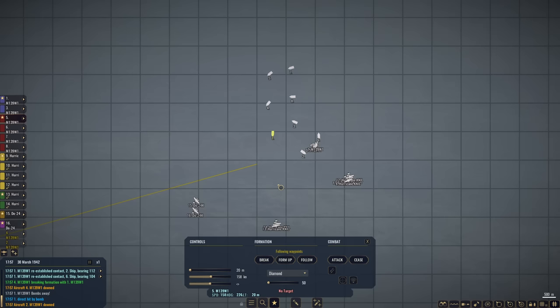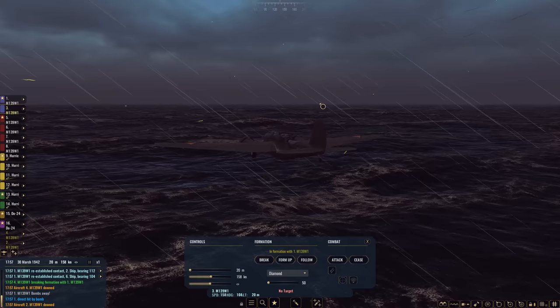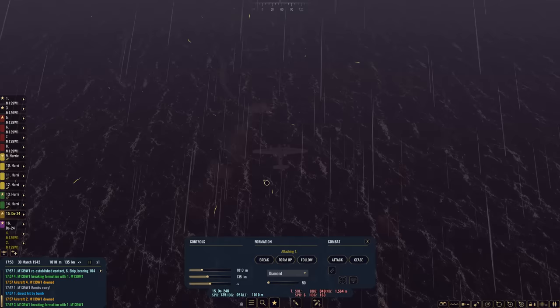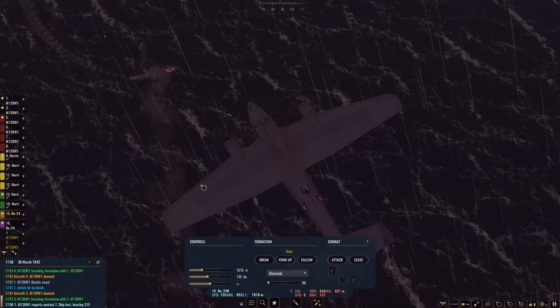Second formation of M139s come in. I have a strange feeling that this one still has a bomb — let's try. I wish there was an easy way to tell; I'm sure there is and I just don't know it. However, the second formation of M139s is going to come in. Oh wow, she has a big fire on her fore deck. DO-24s are going to drop. Hopefully they get some hits. There we go — bombs away! Four bombs out.